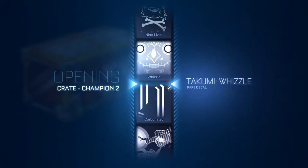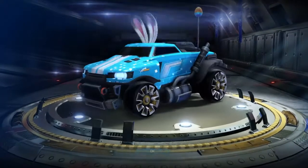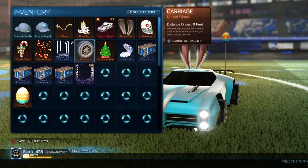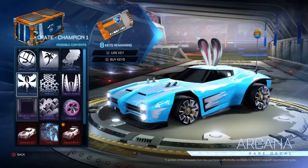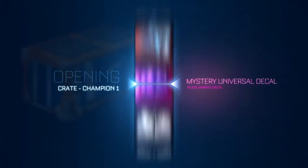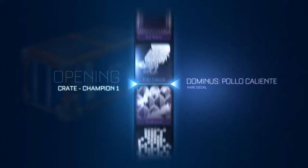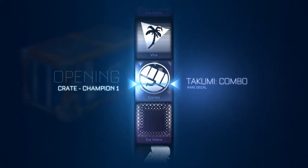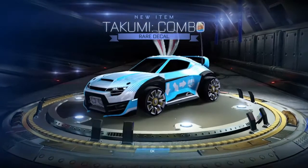We've got four more Champion 1 crates. Certified All Mine — that's pretty good. No? Remember Jamie — Ronan never gave you back those crates I traded him. Maybe Universal, maybe Universal, maybe Universal — or Combo. Okay, well, it's not always a success. We only have three more crates after this.